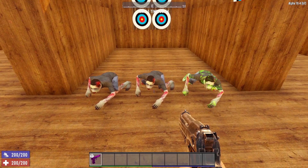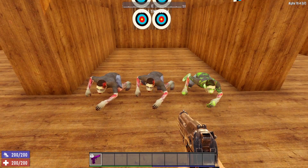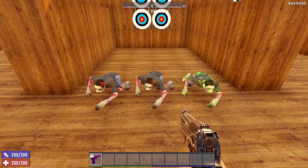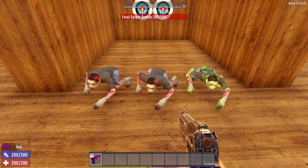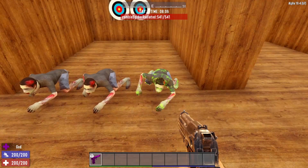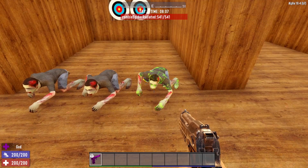The first zombie we're going to look at is the Spider Zombie. It comes in three variations: your standard Spider Zombie with 150 hit points, the Feral Spider with 285 hit points, and the Radiated variation with 541 hit points. The Radiated Spider also has the ability to regenerate health.